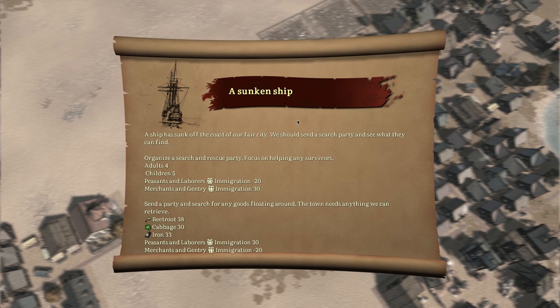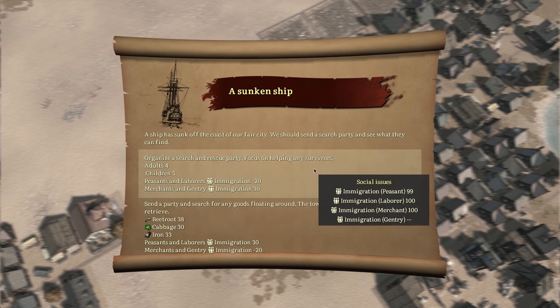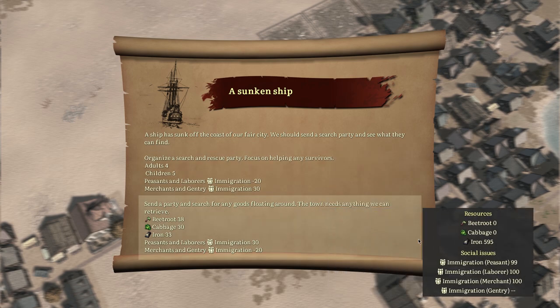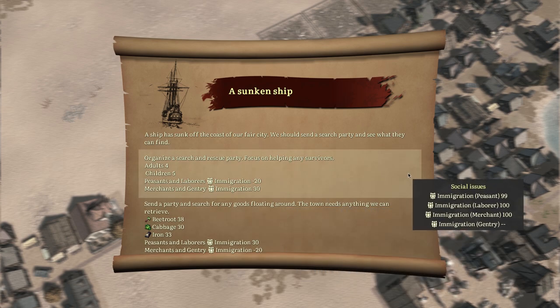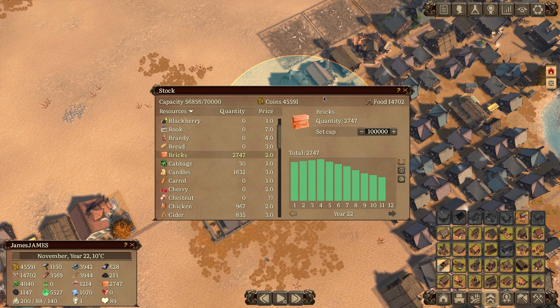These are random events — you can disable them when you create your world. A ship has sunk off the coast, and we can either send a search party to gain four adults and five children, or send a party to look for floating goods and get a bunch of items. Very FTL-style random events. In this case I'm going to take the resources since I don't need more people right now.